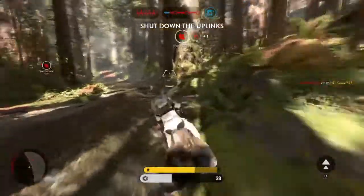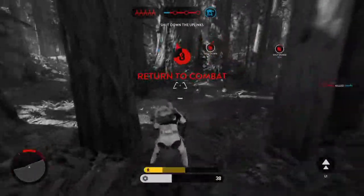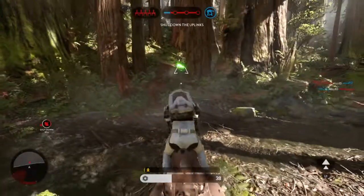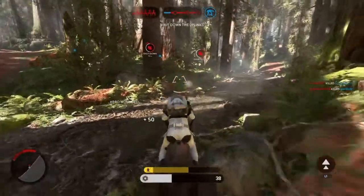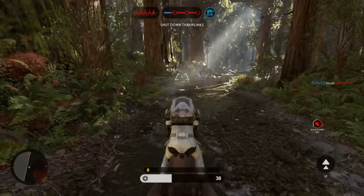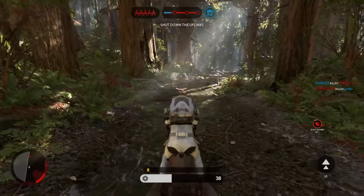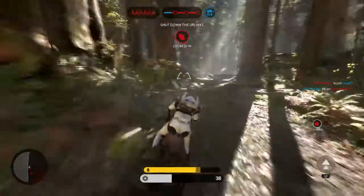The uplink station has been activated by the rebels. We must deactivate it in order to stop the Y-Wing attack. Y-Wing has a lock on our AT-AT.